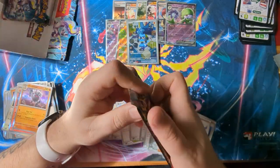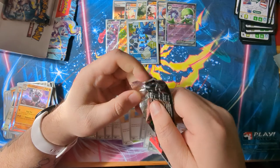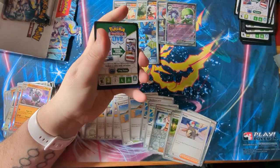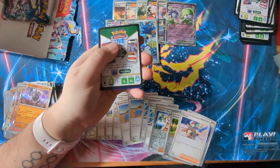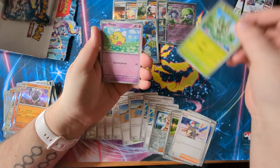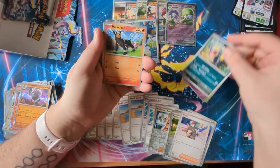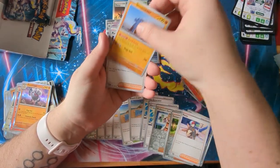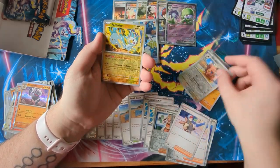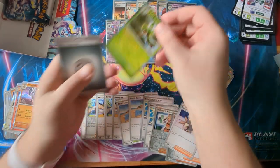No Oinkolon EX and no Miraidon yet — we've got three packs left, can we pull at least one of them? We shall see. We've got Sprigatito, Flittle, Seviper, Hounder, Stonejourner, another Penny, Medicham, Greedent, Pachirisu — and an Arboliva.